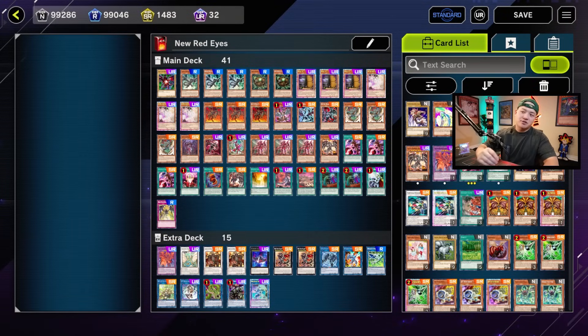Ladies and gentlemen, before we begin, I want you guys to like this video — let's aim for 3,000 plus likes. Comment below what other anime decks or challenges you want to see next on this channel. Happy Wednesday! Let's get started with the deck profile. It has a bunch of Kushtiras, a bunch of Red Eyes — it's kind of like a semi-Dragon Link, Kushtira, Red Eyes hybrid.